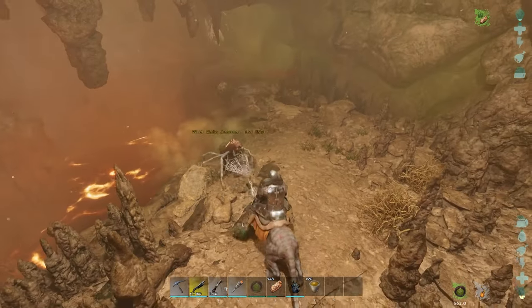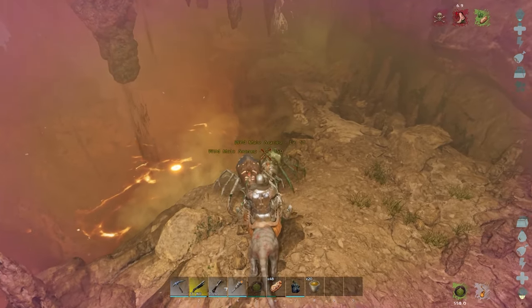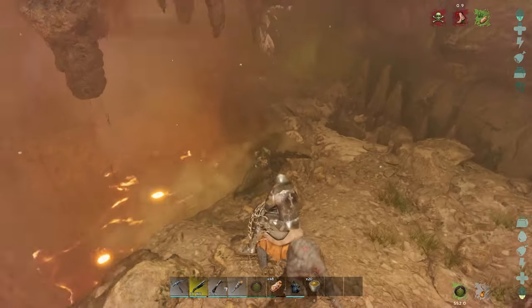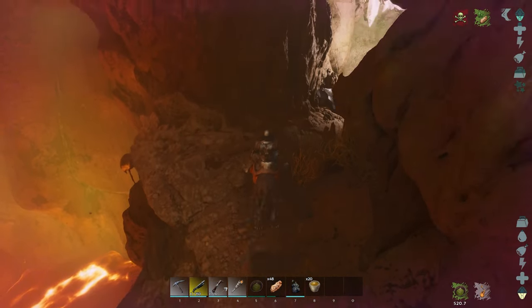Just watch the lava — instant kill. You won't be able to get your stuff back. It is good because you can actually knock cave creatures into the lava, or you can drag them in. Be careful because there are cracks in the floor as well.